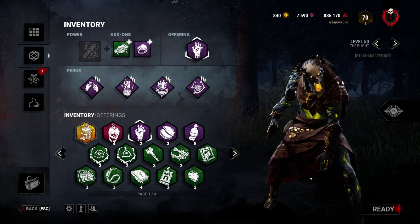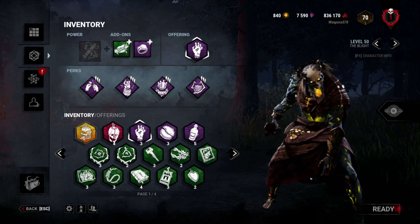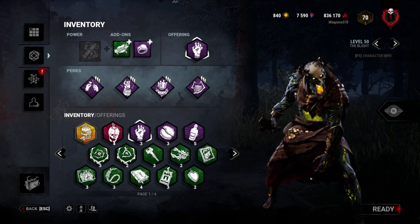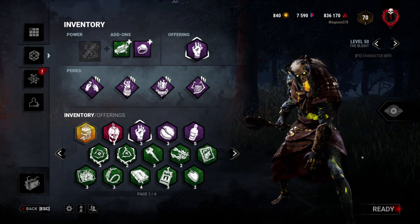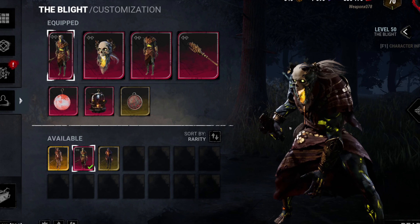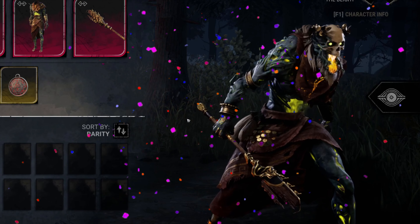What's up everybody, Weapon X here, welcome back to another video. I took a little bit of a break from Dead by Daylight because I had a week-long vacation, but we are back and I am going to be checking out this brand new Blight skin — the Ferryman of the Underworld Blight. This one looks so dope. The Blight, as you guys may or may not know, is one of my favorite killers in the game.